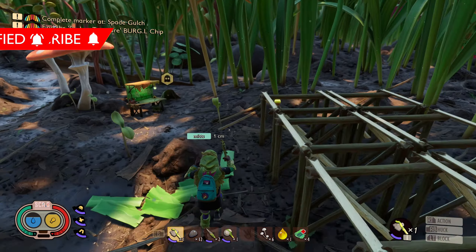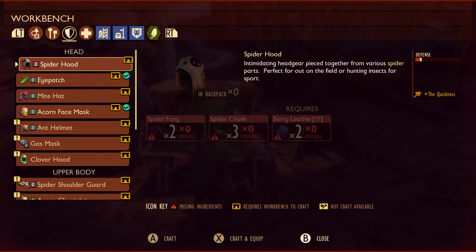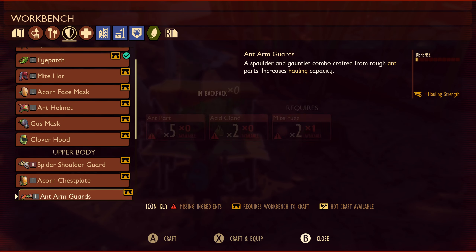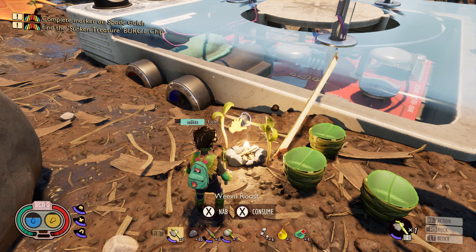You guys are getting the soda to re-quench yourselves, I'm getting regular water. I should have a look and see what I can see. I'm just gonna try and find the workbench — there it is. Okay, I got some stuff. We're gonna need to go to the tree and talk to Burgle and get what we should have gotten the first time — that's my bad.